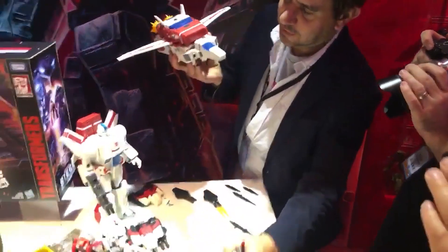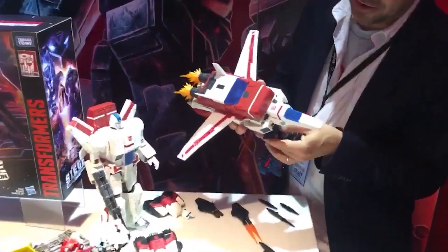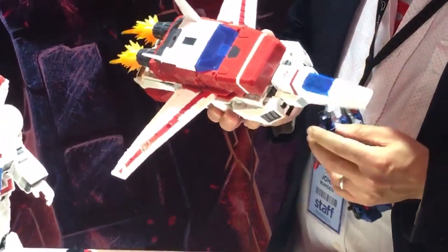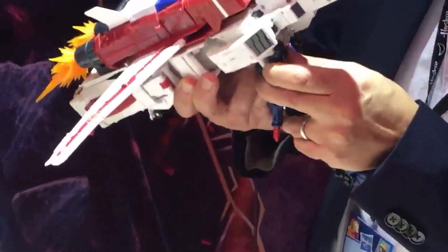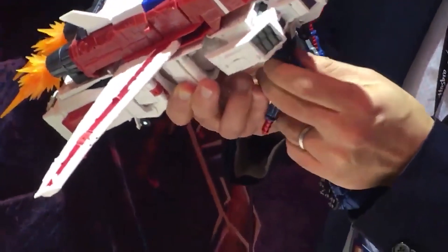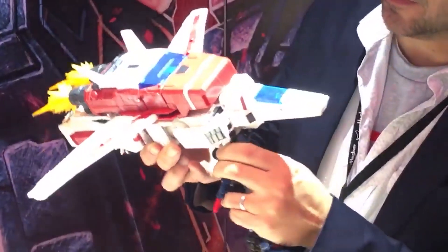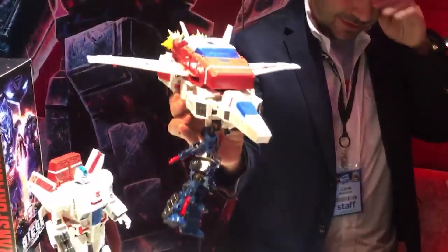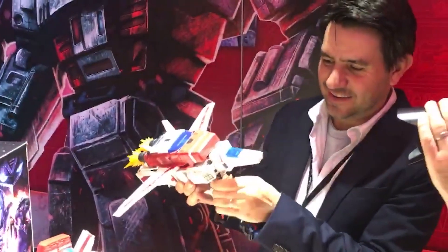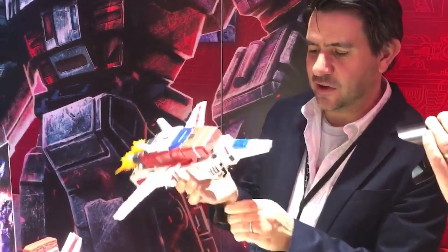There are also four different troop deployment feature handles, and each one of these can accept a character. So if you're a big GI Joe fan like I am, you're able to attach these guys on like this and fly in your reinforcements in the battle. There are four of those on there, and as you can see, this guy is chock full of cool detail all over his body.